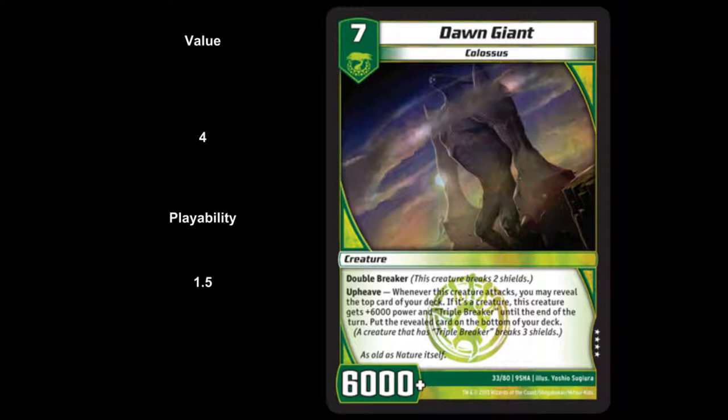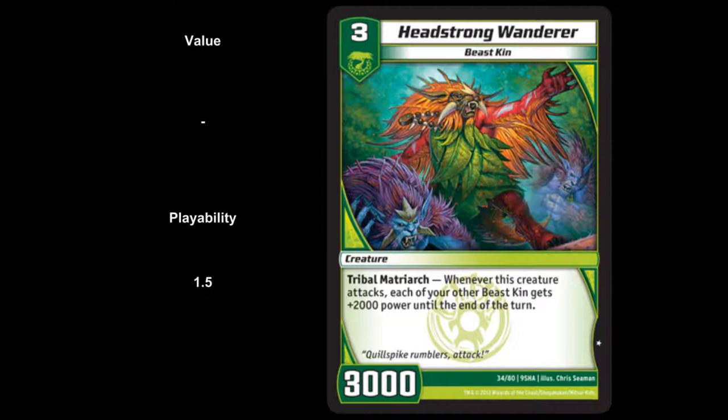Moving on, we have Headstrong Wanderer — 3-drop, 3,000 power, Beastkin with the ability Tribal Matriarch. Whenever this creature attacks, each of your other Beastkin gets plus 2,000 power until end of turn. Value side, nil — just whatever a basic common is worth. Playability of 1.5. Randomly, Beastkin tribal — there might be a little something there.